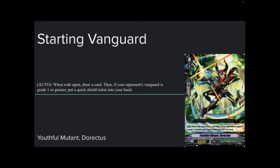The quick shield ticket is mainly discard fodder, though there are times where you'd use it as a 5k in the early game. If you don't use it by your opponent's first grade 3 turn, it's most likely going to be discard fodder. I will keep it for one turn, then discard it the following turn. Either way, it's a helpful card because it saves up hand.